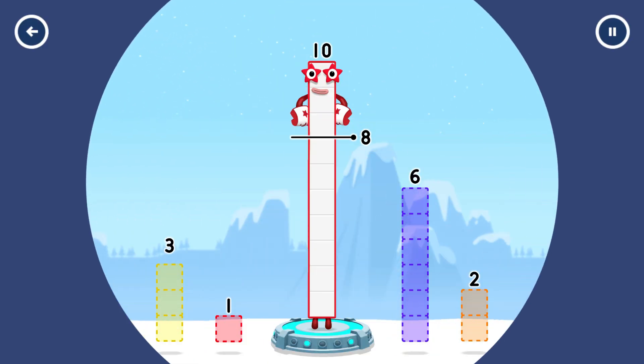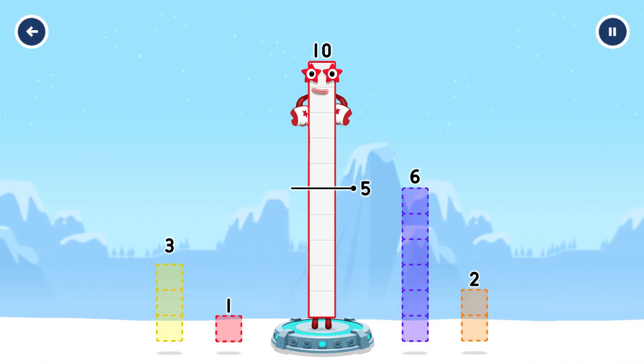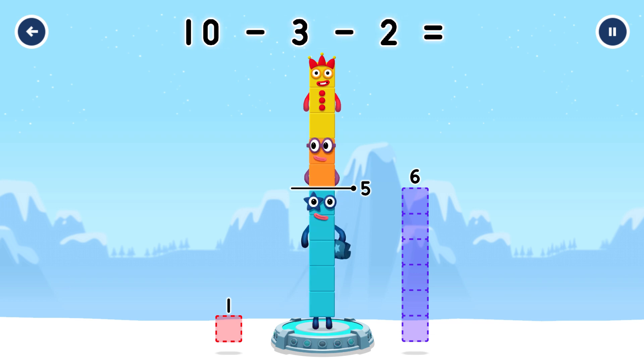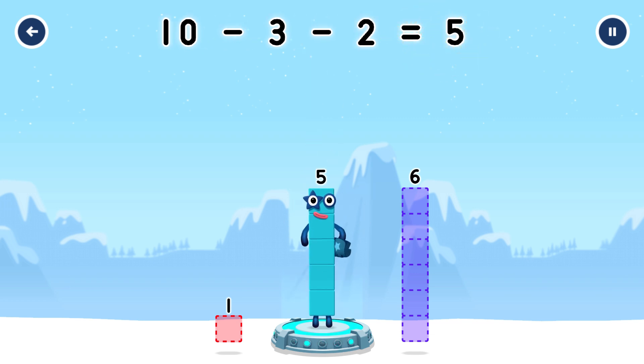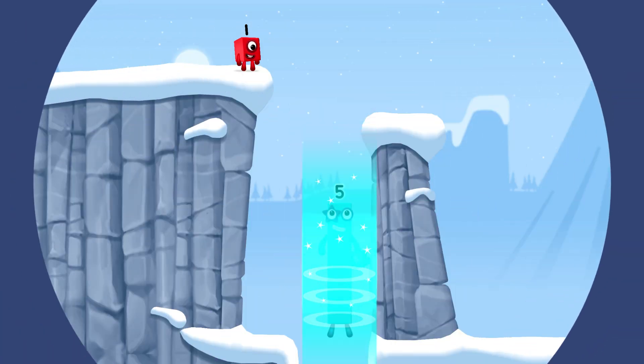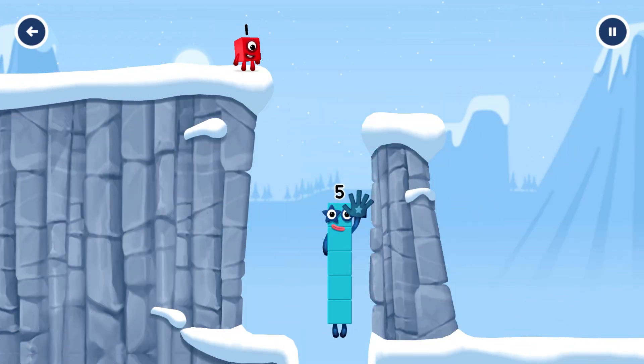Take number blocks away from 10 to leave 5. 5, 3. You cracked it! 10 minus 3 minus 2 equals 5. Yes, you got it!